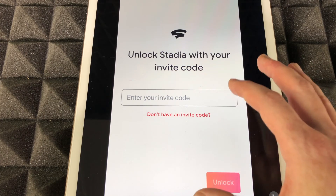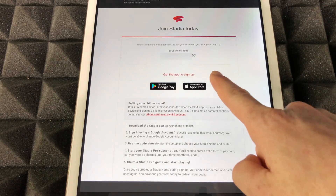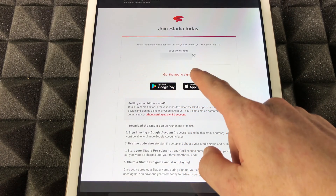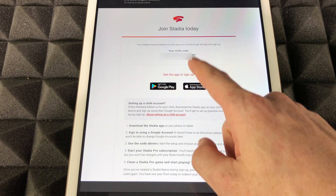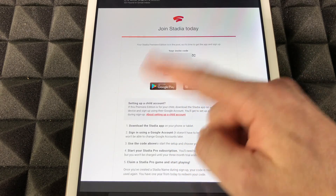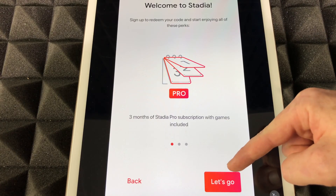You should have already received an email from Google with that invite code. In your email you should see something like this — your code will be right up there. So go through your emails, find the one from Stadia that shows your code, and copy and paste that code into the app.